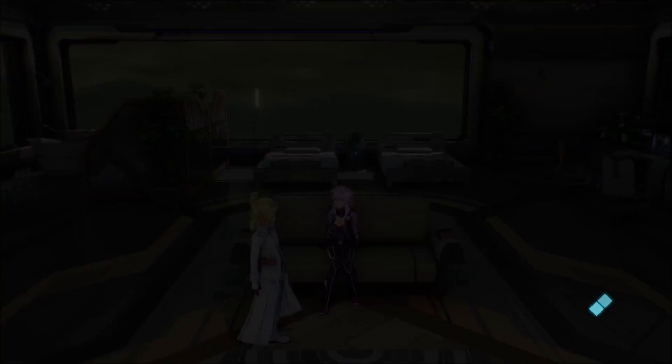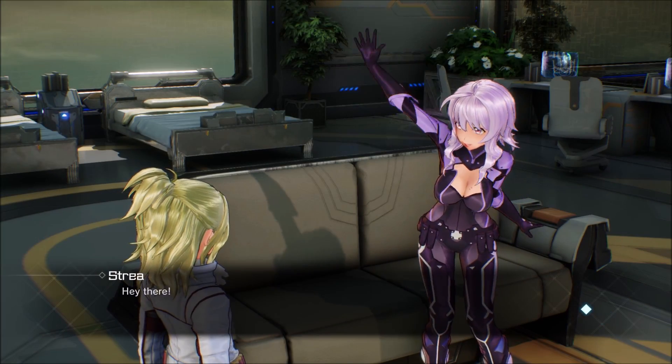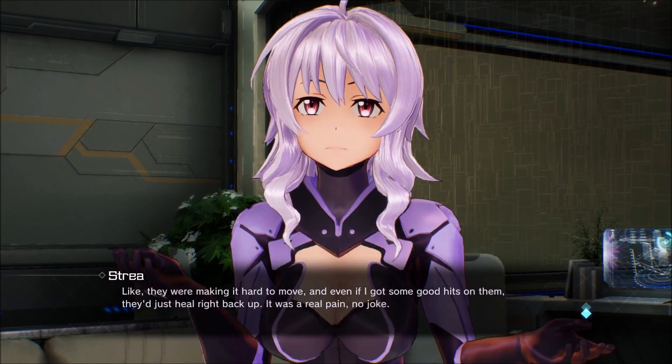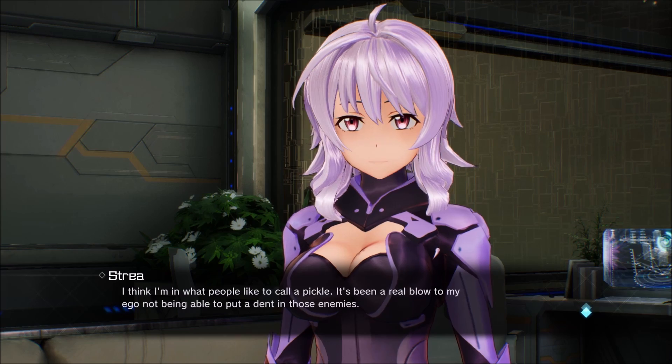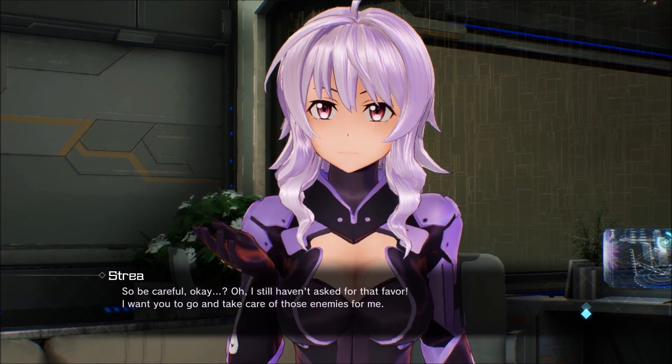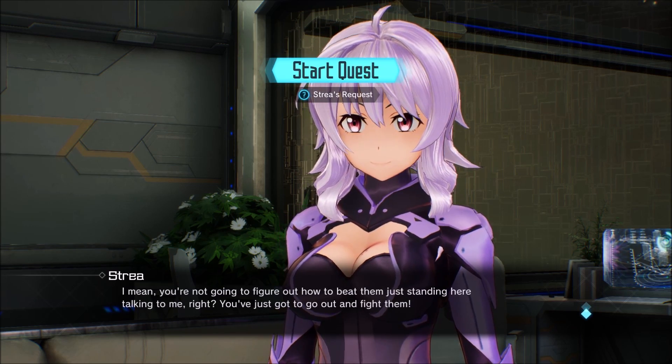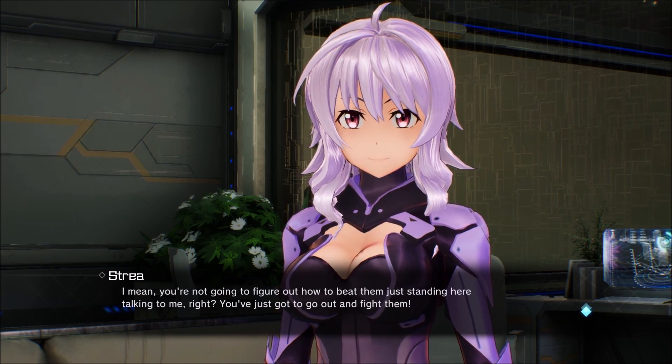Hey, what's going on, welcome to a new video on SAO Fatal Bullet. This video is going to show you how to complete one of the new quests in DLC 2 called Straya's Request. She wants you to defeat a lot of different enemies and it can look a little daunting, but don't worry — the game did us a solid and put all these enemies in one room. Let's go find them.